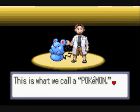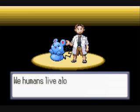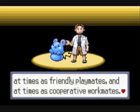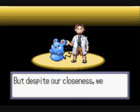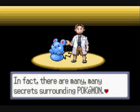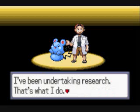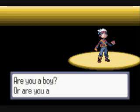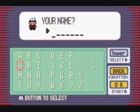He sends out his Azurill, which is now just sitting there in front of him staring at me. Am I a boy or am I a girl? Well, I'm going to choose boy. There we go. And I'm going to name myself Mike, because that's my name.